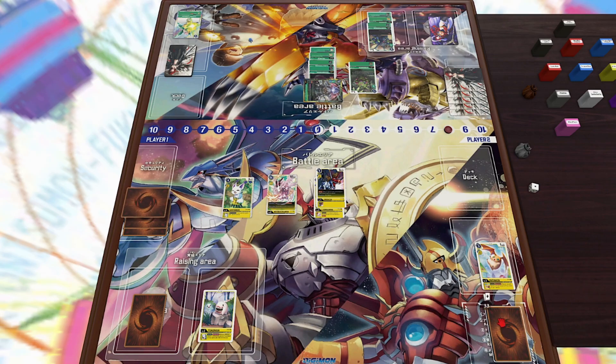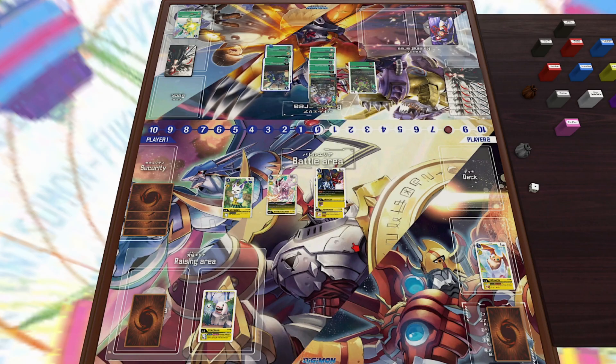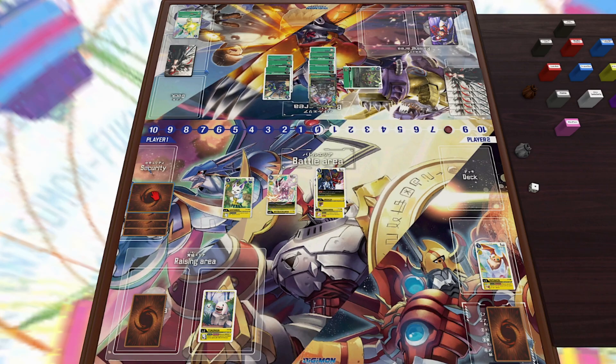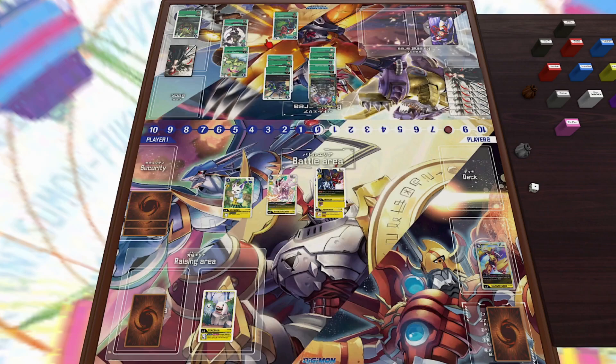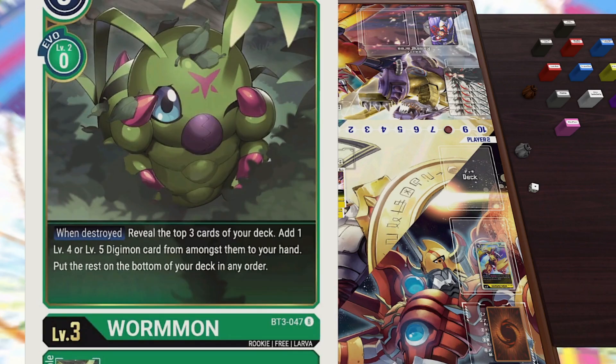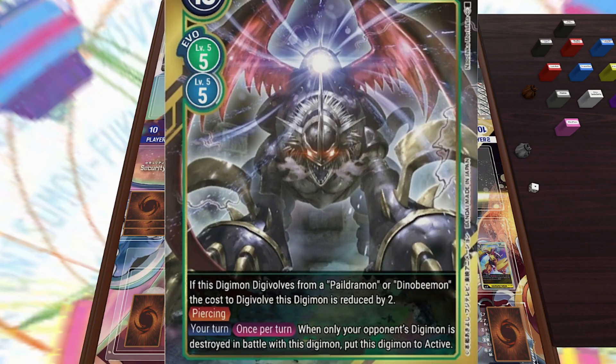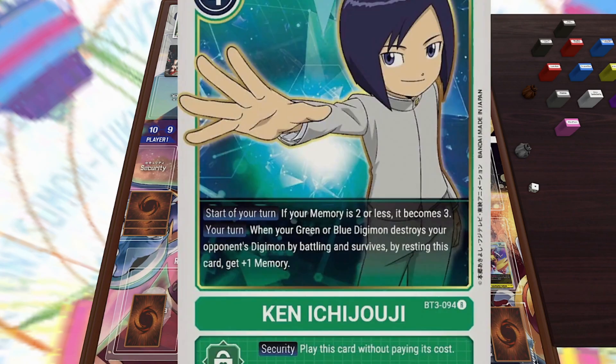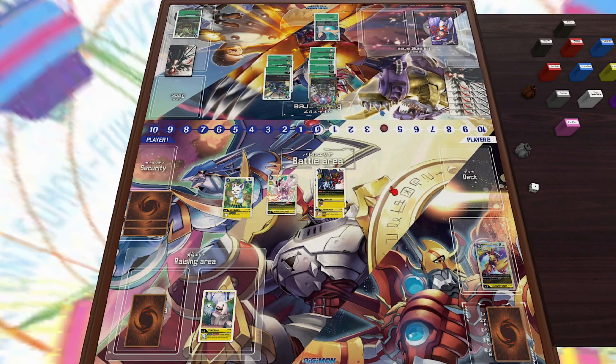I'm going to play my MagnaAngemon and get Recovery Plus Two, leaving me at four security cards, which is fine. If he has another Flower Cannon he'll probably be able to get rid of all those security cards, but he's going to run into a WarGreymon in security. Wormmon has an effect where you reveal the top three cards of your deck whenever it's destroyed and add a level four or five Digimon from those revealed cards to your hand, so he adds the Stingmon. With eight memory he could do a lot.